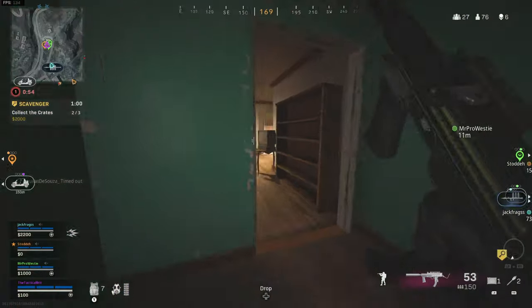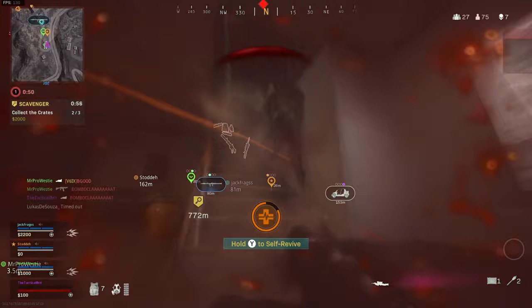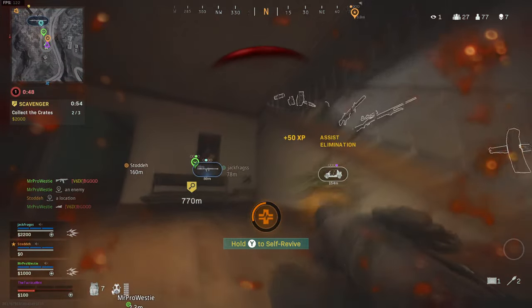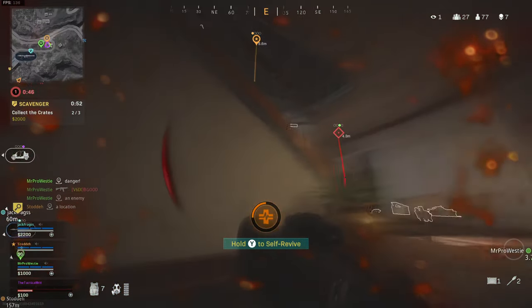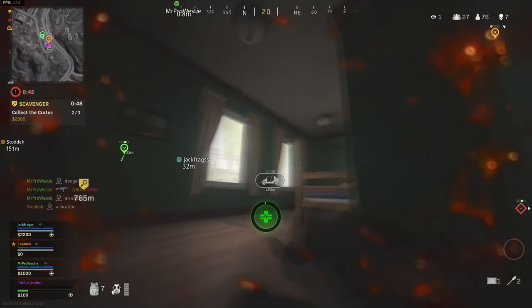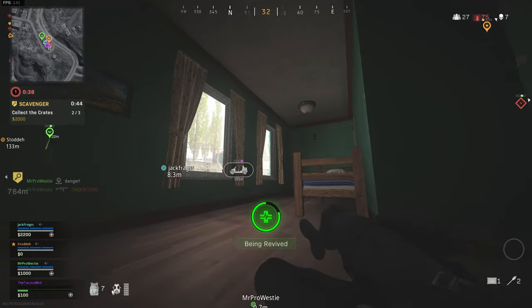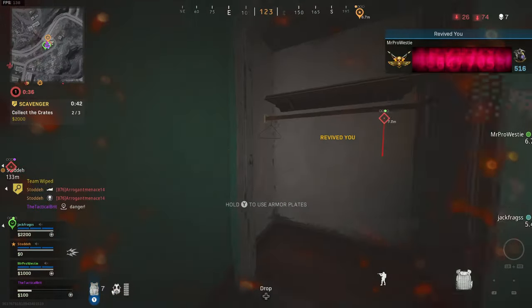We're going to start at the very top of the priority list. There are two things you need in every single loadout, regardless if it's an automatic weapon, a sniper rifle, an SMG, or an AR. Number one: bullet velocity. Number two: suppression. These two are effectively quintessential to everything that you will do in Warzone.